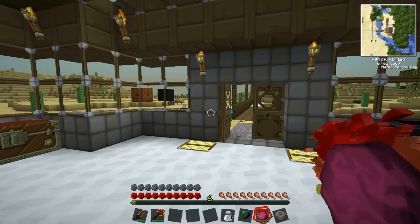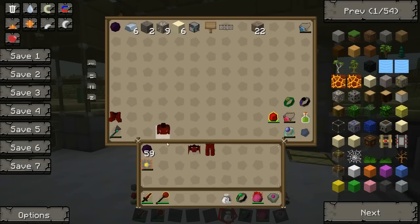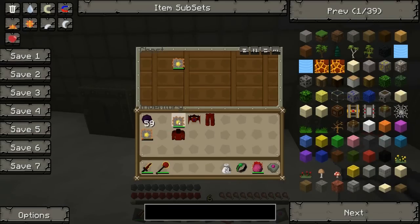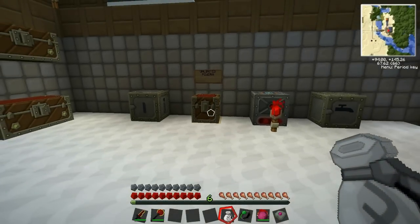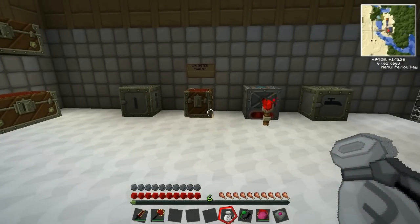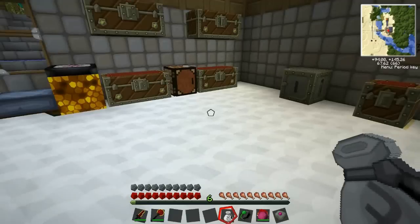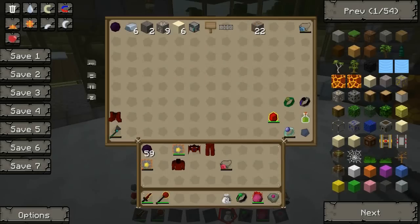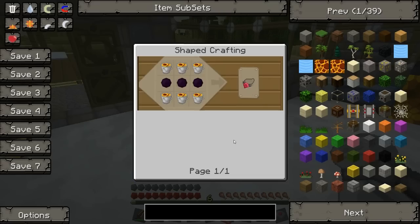Next one: Infernal Armor. We grab the red matter armor, another Kleinstar Omega, and we need a Vulcanite Amulet and a Body Stone. I have a Vulcanite Amulet right here. The recipe for the Vulcanite Amulet looks like this — lava buckets with dark matter, basically the same as the Evertide Amulet but using lava instead of water buckets.